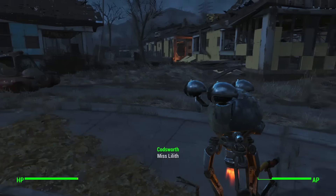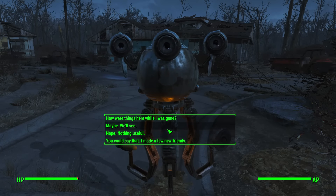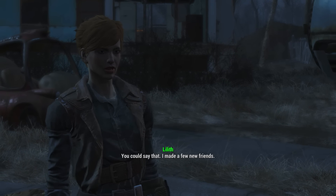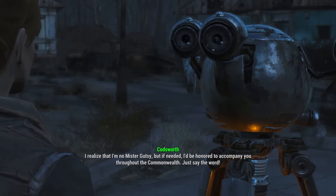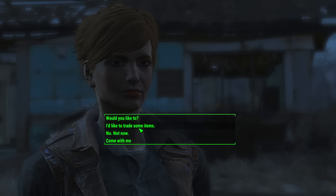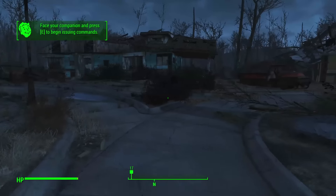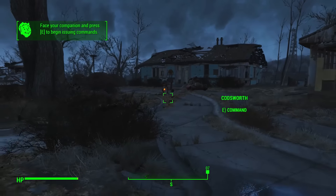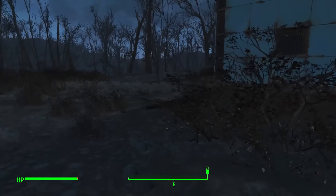Codsworth says he'd be honored to accompany me throughout the Commonwealth — just say the word. Yes, of course — lead the way. There we go, Codsworth my boy, now with me. You're now following me — you're not just aimlessly walking around Sanctuary. This is going to be pretty much the first time he's left Sanctuary, aside from when he went down to Concord and people were throwing sticks at him. That's got to be fun for him — he's about to explore the Commonwealth. His master is now back.